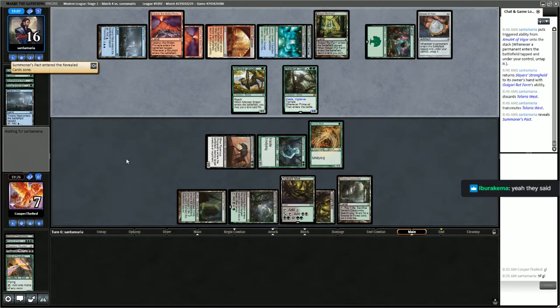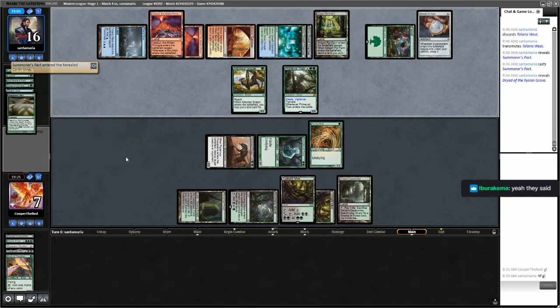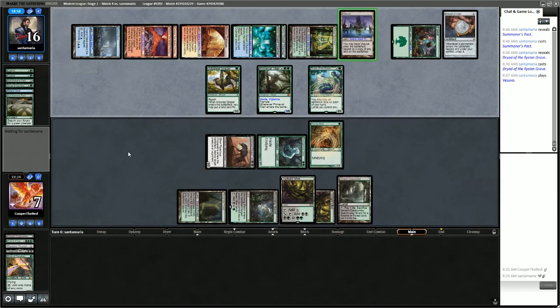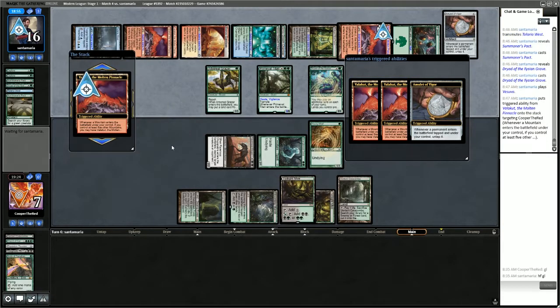Here's a Transmute Tolaria West — go get Summoner's Pact. They play the Summoner's Pact immediately, go get Dryad, play Dryad. Do they have a win now? Vesuva copying Valakut — and that's a win. We'll concede here.